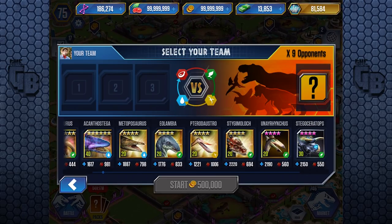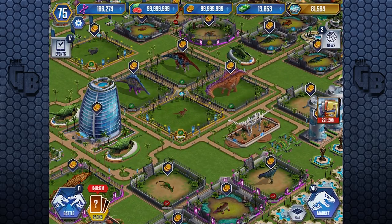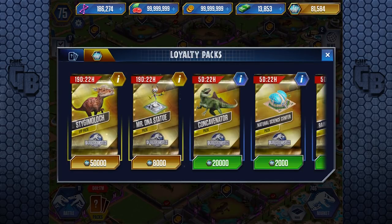So Stigymoloch there - there's a level 20 Stigymoloch with an extra thousand health on Pterostro and less than 400 attack difference. It doesn't matter what happens here, guys - it's up to you. If you don't have dinosaurs high in your roster that are carnivores and you have a lot of VIP points, Concavenator is definitely one to look for.